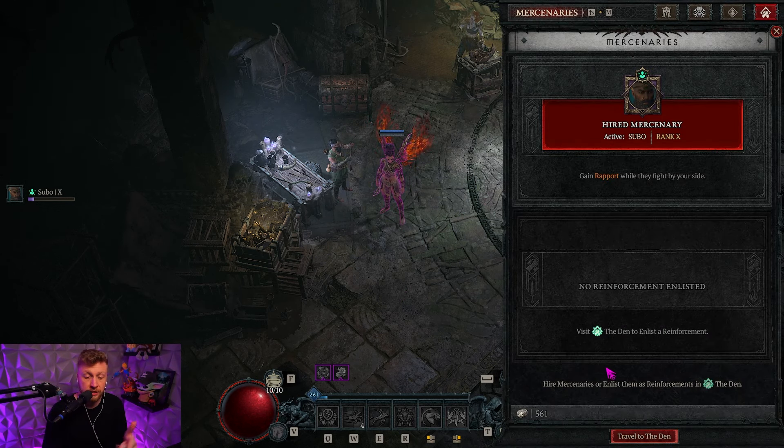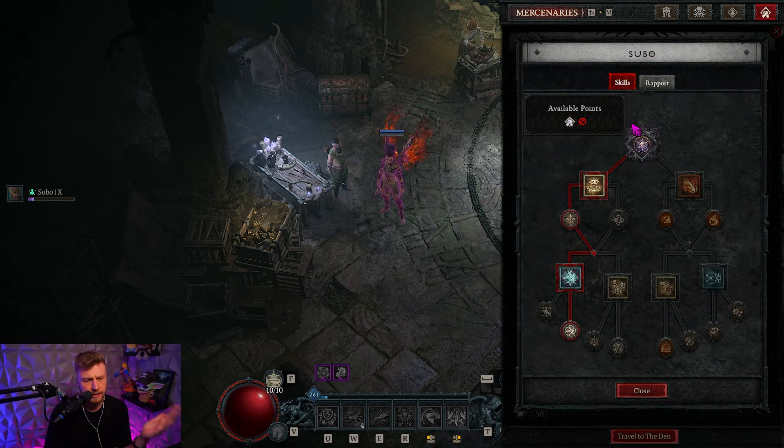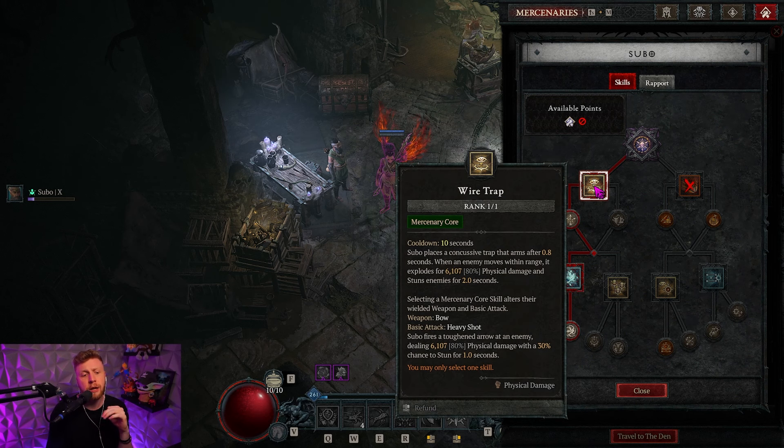You can go to the den by pressing Shift+M and then travel directly to the den. You can always see your hired mercenary — in this case I'm choosing Subo right now. They always have an active skill, and in this case Subo has a passive skill as well where he is going to reveal all enemies and materials in the area, which is very nice if you go for some iron chunks or want to gather some herbs.